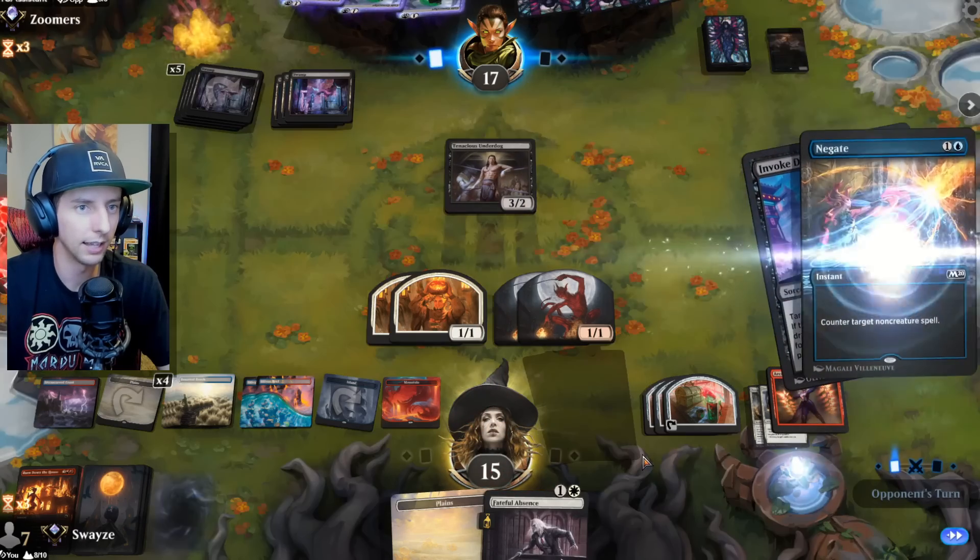We get three Sunset Revelry triggers — that's a no-brainer cast. Three, four, five — boom, boom. We get the land — love that, we're back in this game! We were out of it there for a second. Thirst for Discovery — I like the Negate, but I'll let this resolve and use the Negate to protect our bombardment. Another Jaya going to the graveyard — I wonder if they're a bombardment deck. We're going to definitely counter that.